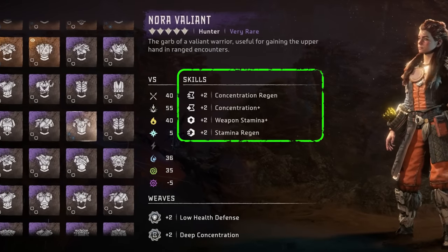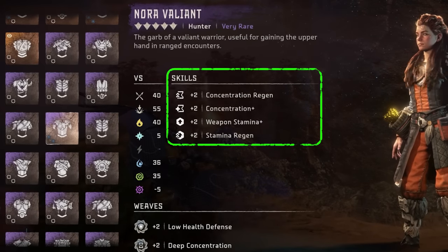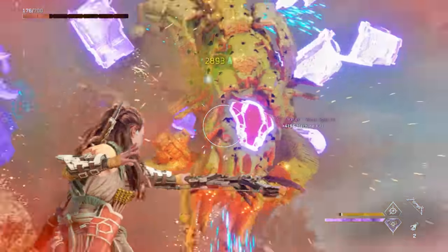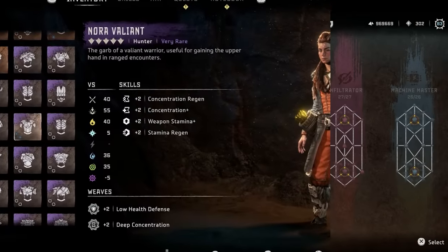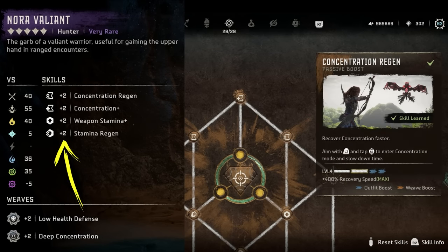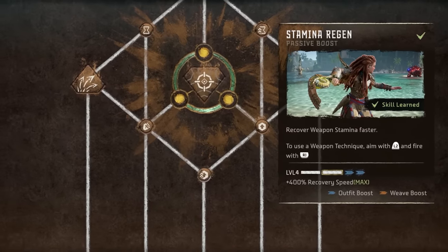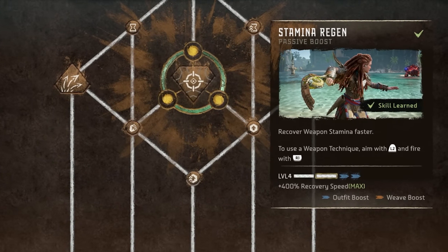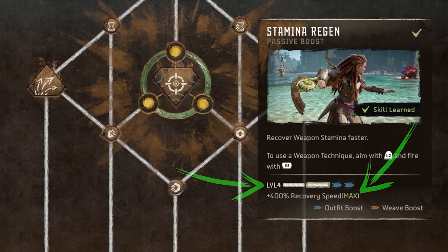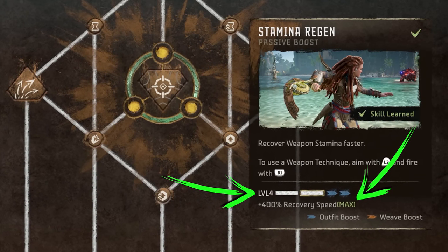Skill boosts, shown in the right column of an outfit's stats table, are the most important factors to consider when choosing your outfit. The damage resistance stats are important, but skill boosts are what really differentiate outfits and enhance your playstyle. With the exception of a few, these skill boosts correspond to skills found in the skill tree. The plus one or plus two next to each indicates how many points it will add to the overall level of the skill. These points are added on top of the points that come from unlocking the skill in the skill tree. It's important to note that all skills associated with outfits have a maximum level — in most cases this maximum is four, but some skills max out at level two.